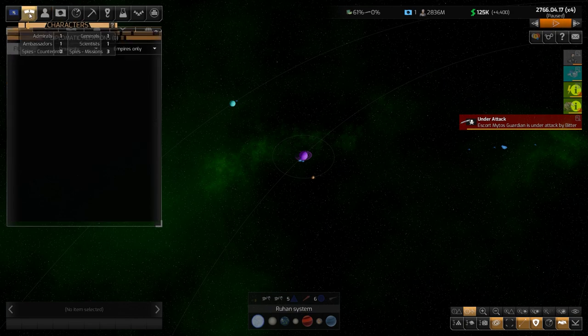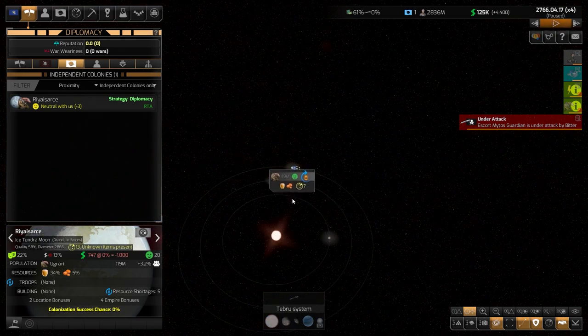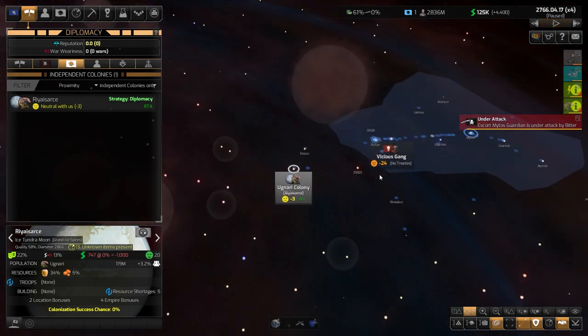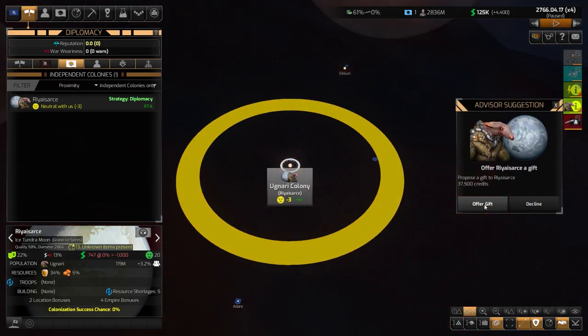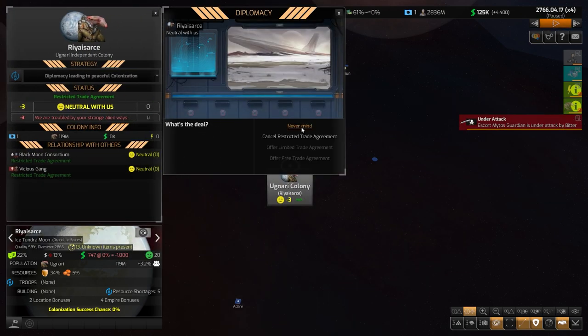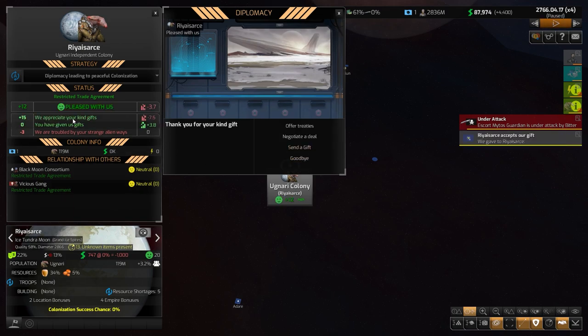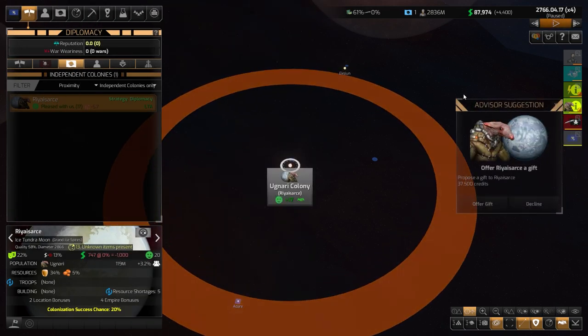We can offer the independent colony that we found a gift to increase our reputation with them. I'm gonna offer this, or we can go from this menu and send a gift from here. They are more pleased with us now. After that we can offer them a limited trade agreement, which will allow us to trade more resources with them.